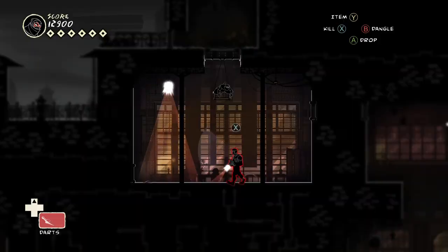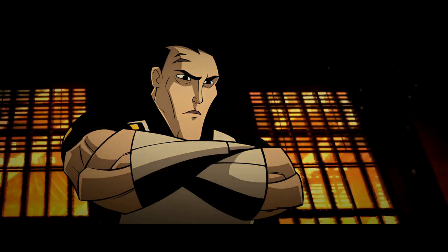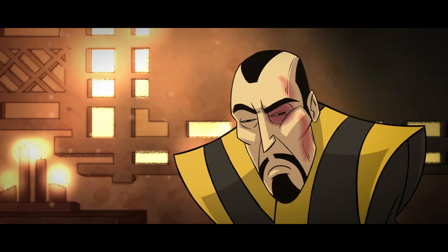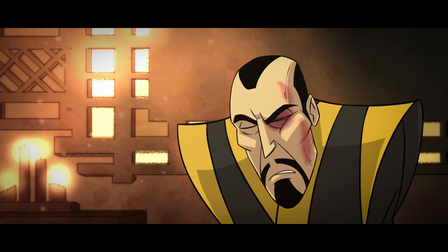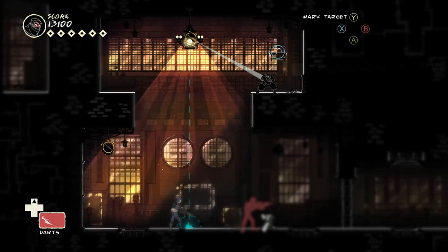In the end cutscene of the first level, a villain delivers an attempt at an Australian accent so bad it breaks my immersion every time I hear him talk. His voice stands out even more since I think every other character is voiced well.